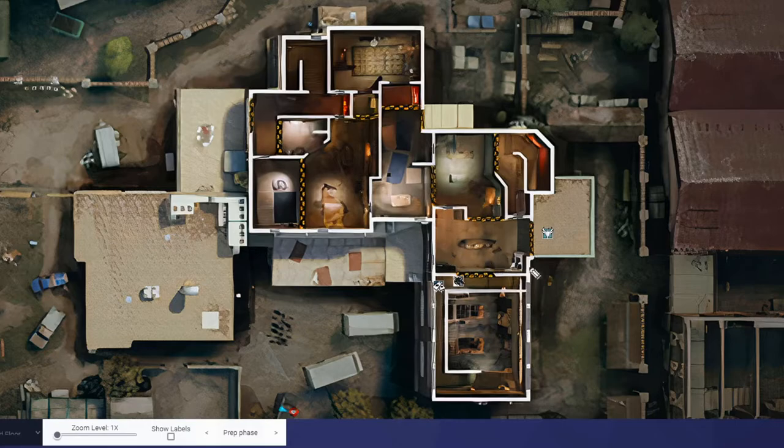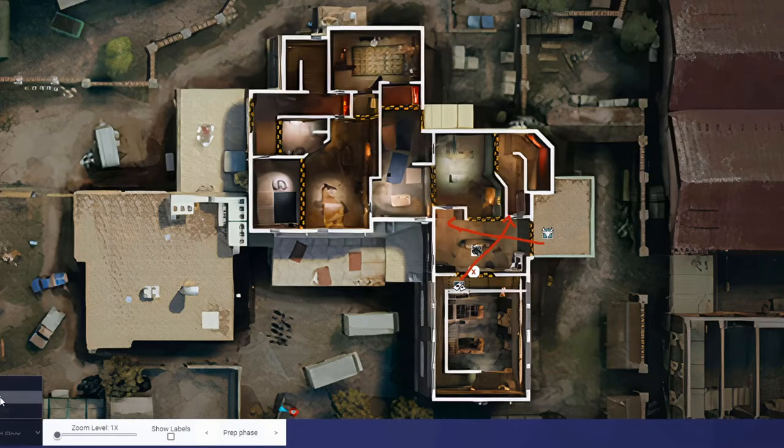Now let's assume we've successfully cleared the site of all plant-deny utility. Zofia can hold the cross onto Cubby. Mav — or Ace, it doesn't matter — can run in and get the plant down, while the remaining one rotates to cover. Ace watches Red, Zofia watches Cubby Door. And if you want a little extra, Ace can slowly move up Red Stairs as the site execute is happening, because as the plant's going down, defenders are likely less concerned with Red Stairs while Nomad's drones are up.